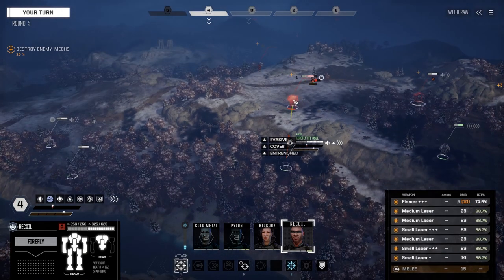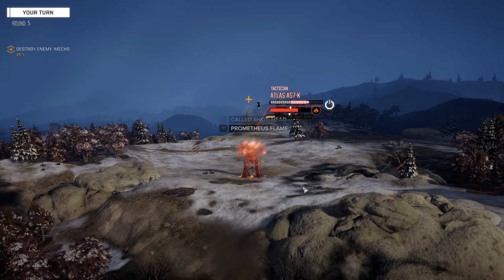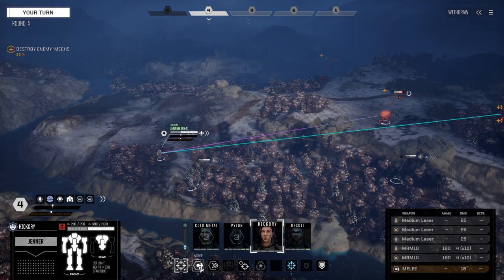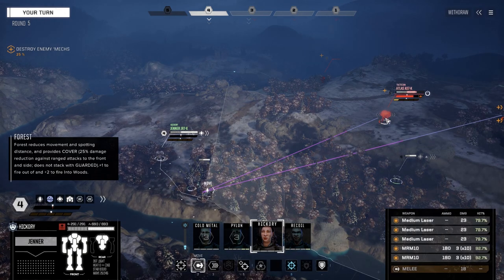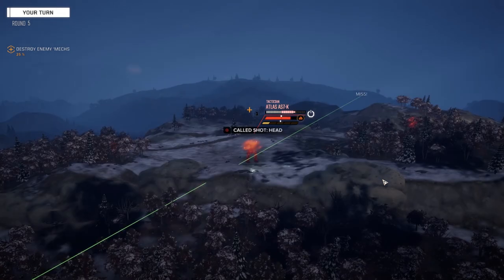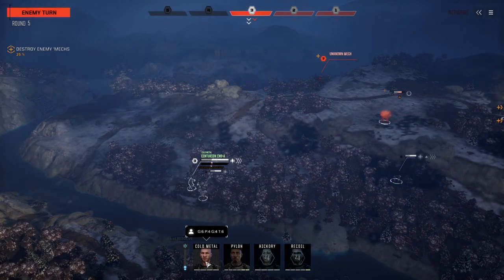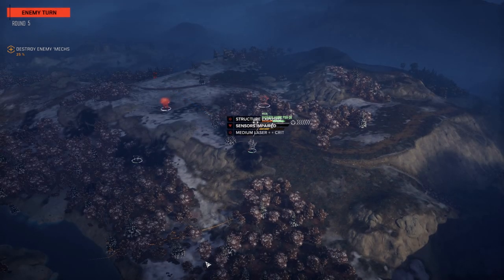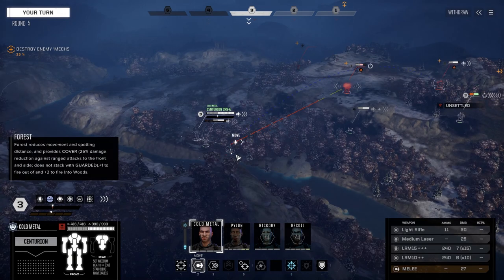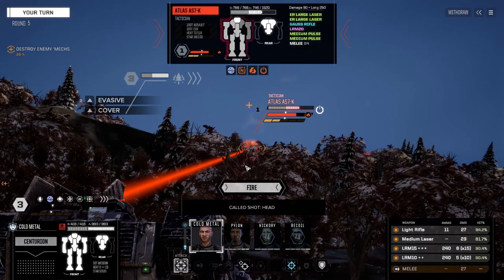He's overheating so chances are he's not going to fire a lot. We're going for headshots to maximize salvage. Hickory, move back and dump everything on this guy again. Centurion is moving in now to give this guy something to shoot for. Stay in the trees and dump everything on this guy. LRM 20 is gone. Pylon, sprint back on this side to move against the Vindicator over there. Fire on this guy — fire everything. That was awful, but here comes the Rifleman.